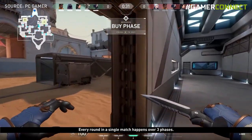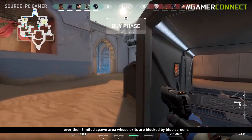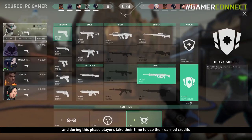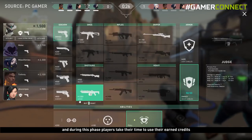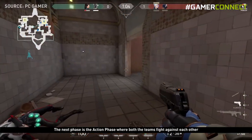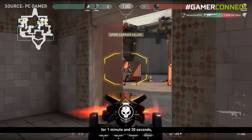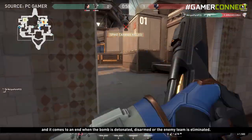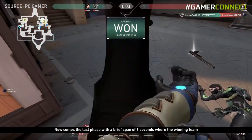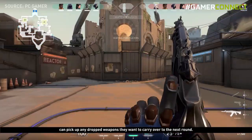Every round in a single match happens over three phases. The first is the preparation phase, where players are free to move in a limited spawn area whose exits are blocked by blue screens. During this phase, players use their earned credits to buy weapons and abilities. The next phase is the action phase where both teams fight for 1 minute and 30 seconds, ending when the bomb is detonated, disarmed, or the enemy team is eliminated. The last phase is a brief 6-second window where the winning team can pick up any dropped weapons to carry over to the next round.